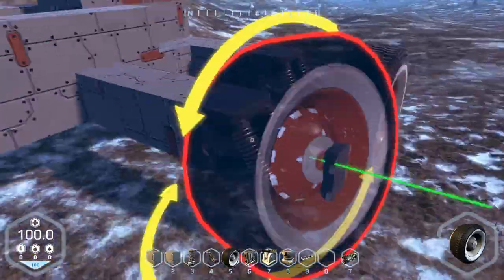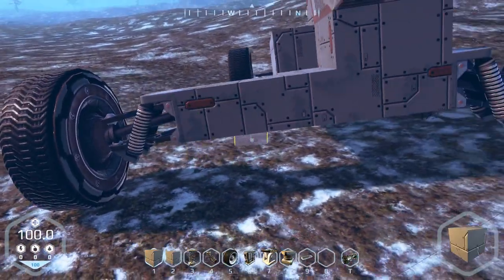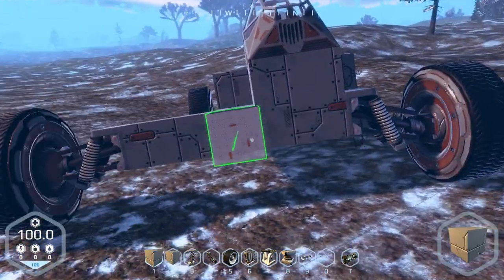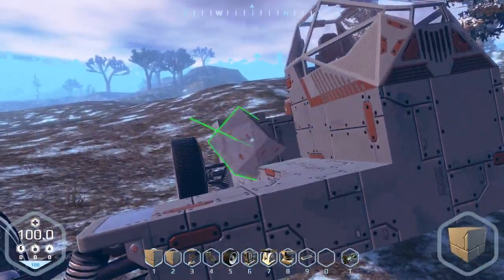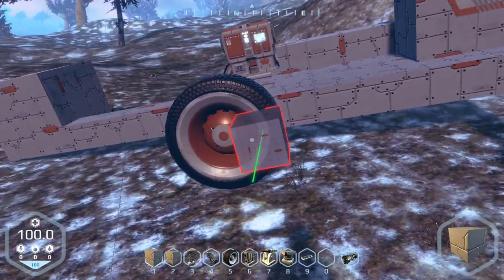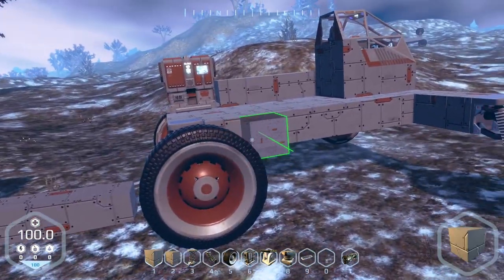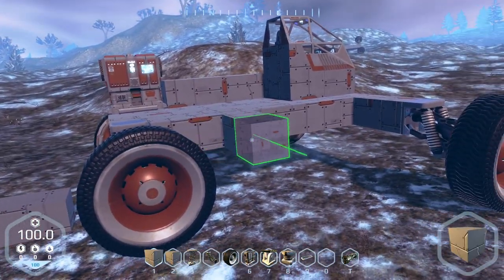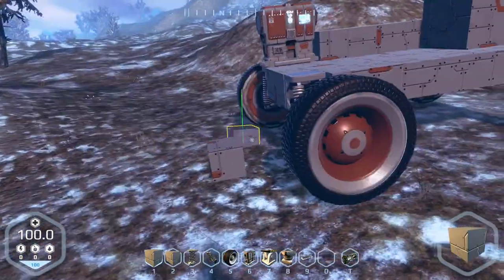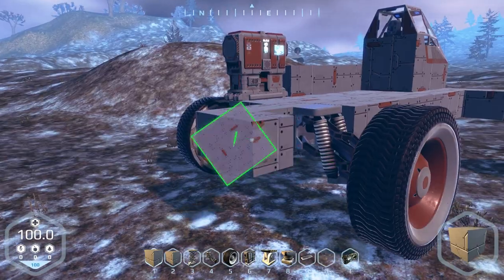I need to place the counterweight again — yeah, physics! Wait, do we have a perfect middle now? That's like one, two, three, four, five — yes we do! This guy is the middle. Okay, I'm gonna ditch this guy. You know what, I'm gonna move this guy back a bit — like this.